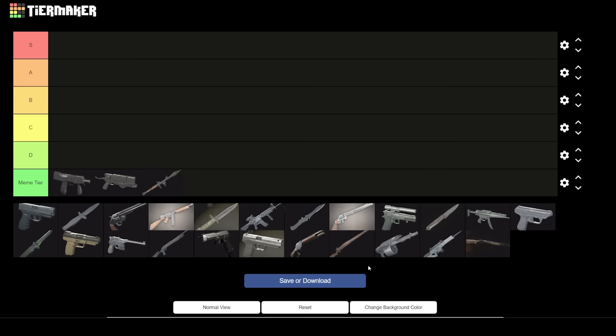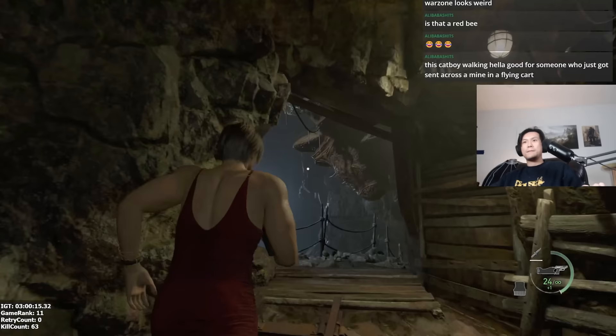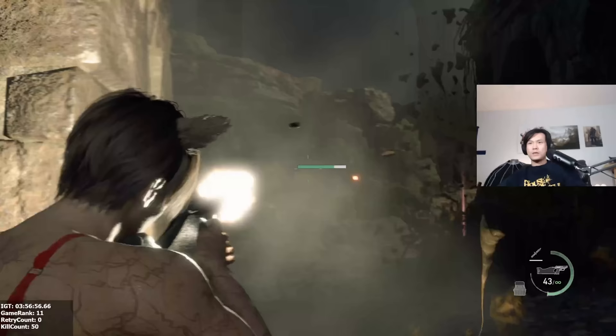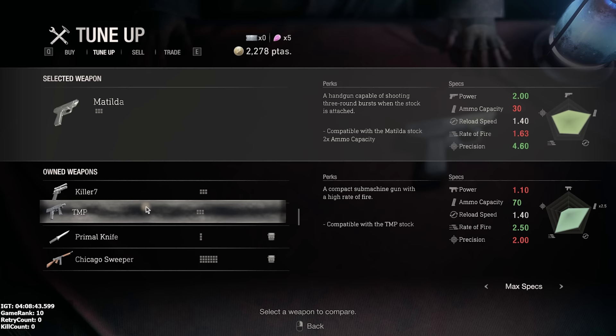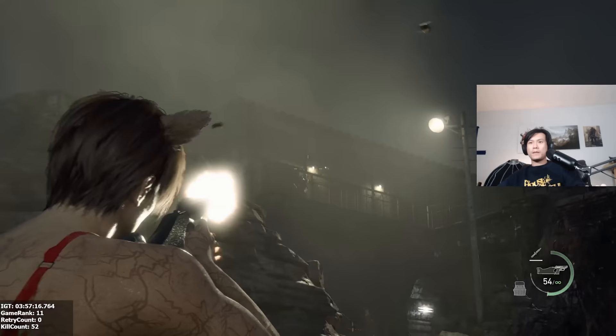On a more positive note, we have the TMP's cooler little cousin, the Matilda, which gets an A. You first unlock the Matilda in the castle section of the game, but you don't unlock its true potential until Chapter 11 when you get the stock. The stock turns the Matilda into a rapid-fire beast — its three-round burst capabilities elevates this pistol into a different class. The Matilda gets an A because it's basically the better TMP: smaller spread, less recoil, more damage per bullet, and handgun ammo drops in abundance. Fully upgraded, the Matilda will be your main squeeze for many New Game Plus playthroughs.